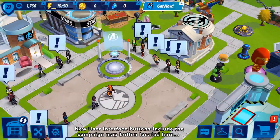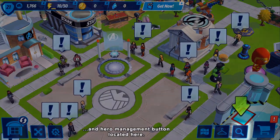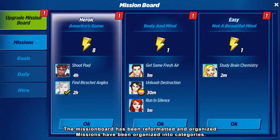New user interface buttons include the campaign map button located here and the hero management button located here. The mission board has been reformatted and organized into categories.